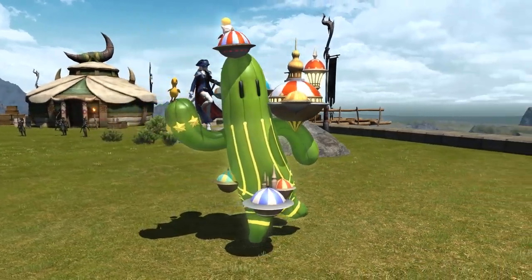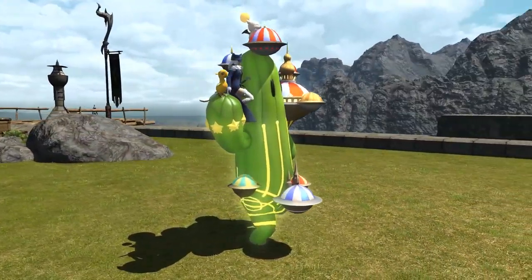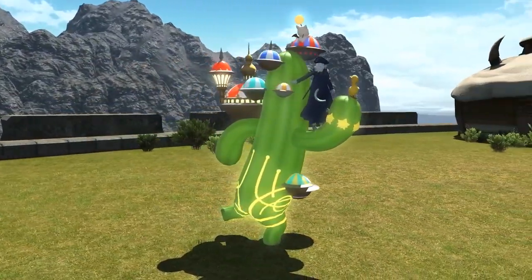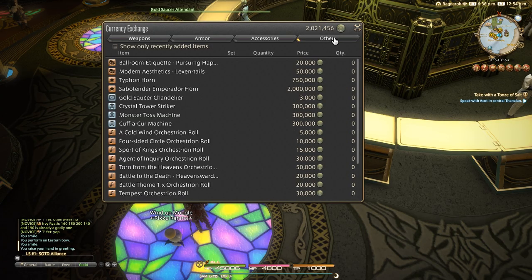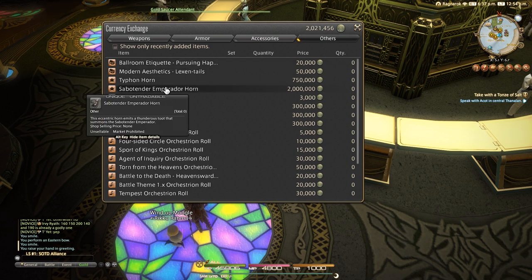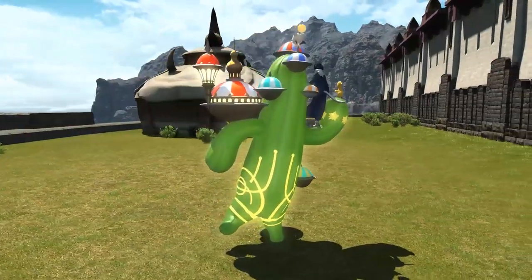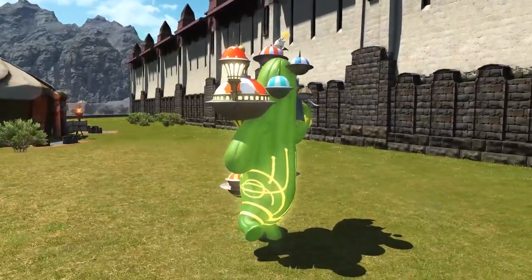Hello, Meoni here, and I have a brand new favourite mount to show you. This is the Savotender Emperador Horn, costing you 2 million MGP from the Prize Claim 2 option inside the Gold Saucer, added in patch 4.5 to the game. As you can see, it is effectively a giant Gold Saucer emblazoned Cactuar mount.